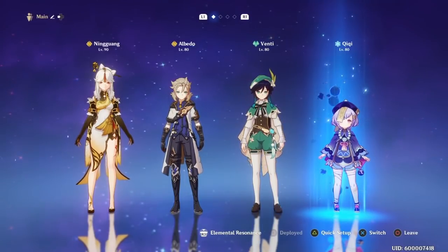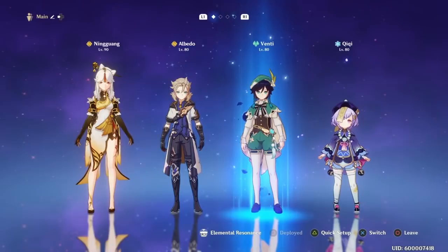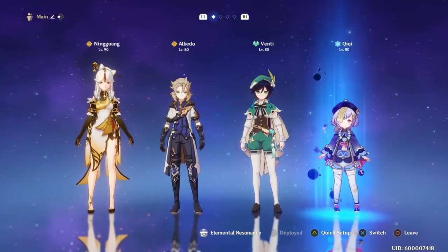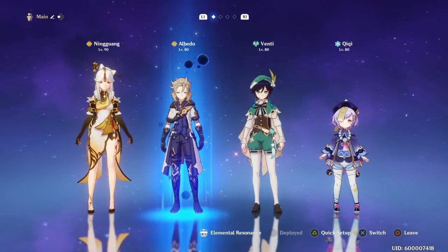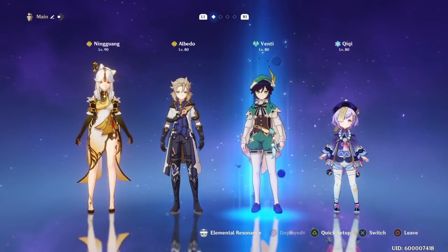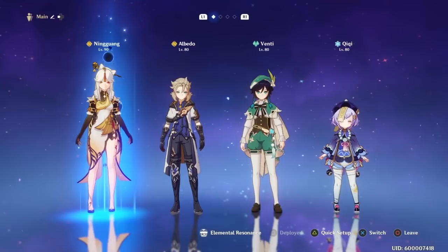If you follow this setup — DPS, Sub-DPS, Support, and Healer — I promise you, no matter who you're running, you're going to be fine. But if you have a super strong healer, you could run triple DPS and just swap through them and have fun. That's also perfectly fine. This setup just makes life a little bit easier and should help you guys decide how to build your team.